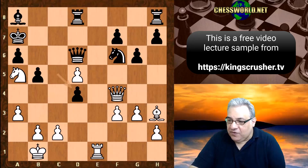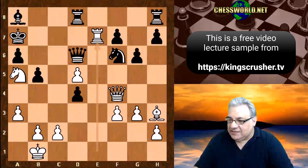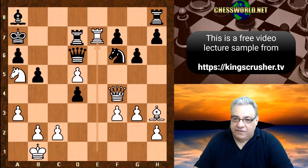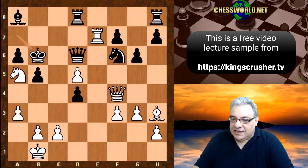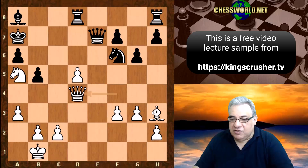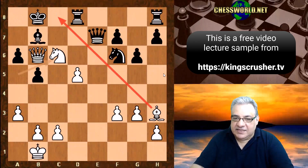So Topalov takes on d4. Now we have a remarkable concept here. The follow-up is rook e7 check — a drag and drop tactic. If rook d7, we can just take the queen, as the pin against the rook means we can take the queen. So king b6 was played. If queen takes e7, testing it, the point is queen takes d4 check. The knight, bishop, and queen are conspiring very well against the king. Queen b6 check, bishop b7, knight c6 check — the bishop is controlling the escape squares, and this is like checkmate.